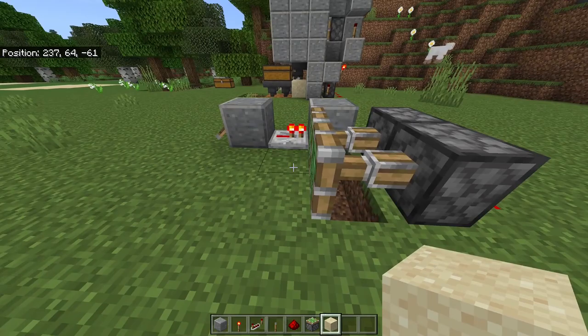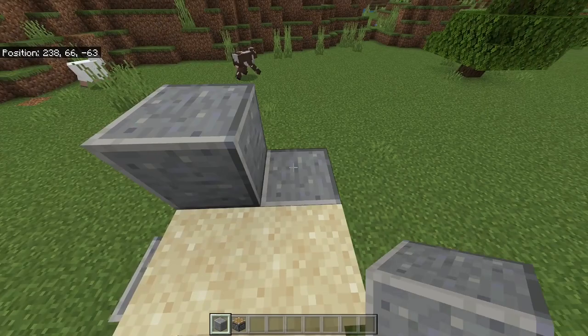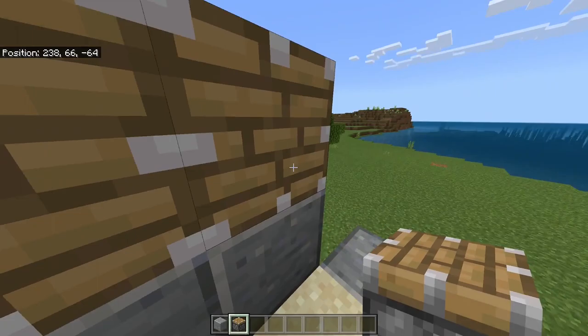Now go ahead and place two sand blocks in front of the pistons and two on top of the piston arms — it should look like this. Next, place four blocks on top of the sticky pistons, then place two blocks right here and one more block on this side as well. Then place a piston on both of these blocks, and these pistons should face this side.